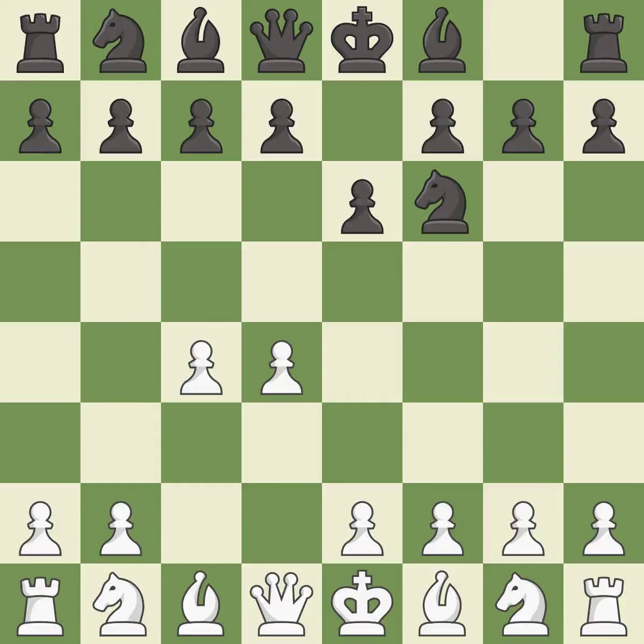e6 opens up a line for the dark-squared Bishop and prepares to castle quickly, while also preparing to push a pawn to d5 and recapture with a pawn if captured. Nf3 develops toward the center, putting pressure on the e5 square and adding another defender to the d4 pawn. d5 takes space in the center, attacks the c4 pawn, and helps control the e4 square.